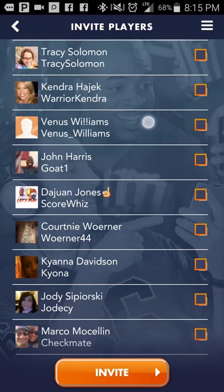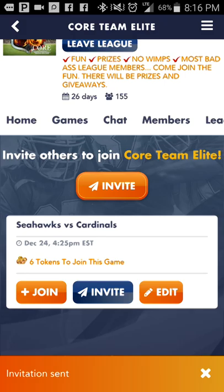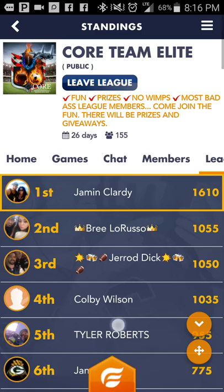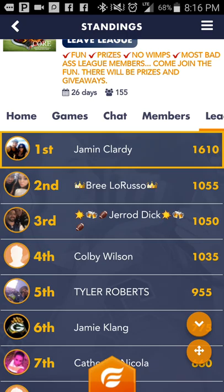For a game you're hosting, click Invite — same thing. You can invite people already in the app and they'll get an alert. You can also invite people outside the app through Facebook and your contacts to make it easy for them to know what we're all going to be doing. Here are some of my friends I've already invited to play — and here's the leaderboard in this league.